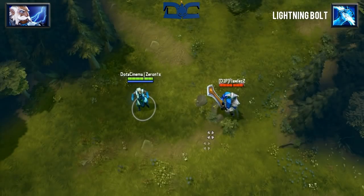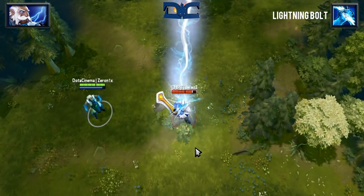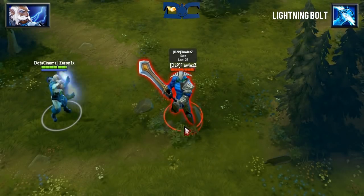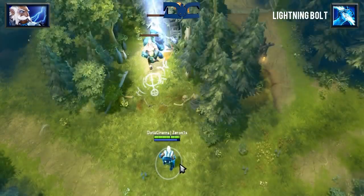Lightning Bolt is Zeus's bread and butter. It's a generic single target nuke that will deal 350 damage to enemies. The great thing about this skill is that it will mini-stun on contact, it gives true sight within 900 range, it reveals 1000 range for 3 seconds, and most importantly only has a 6.5 second cooldown.